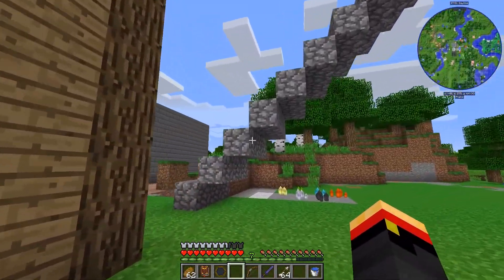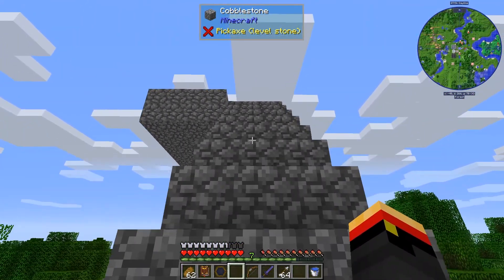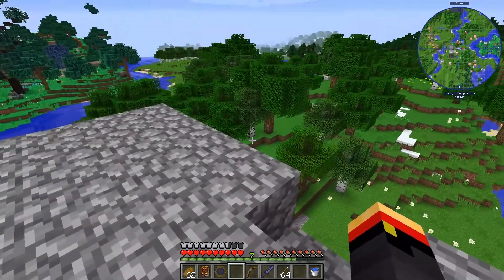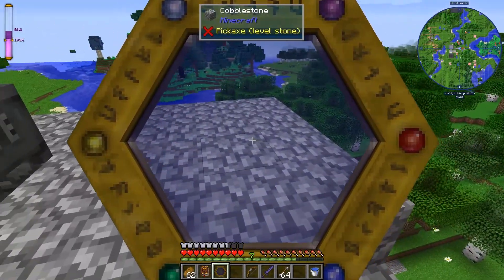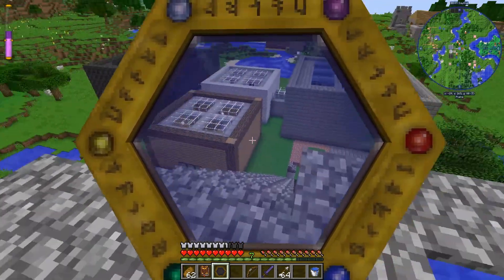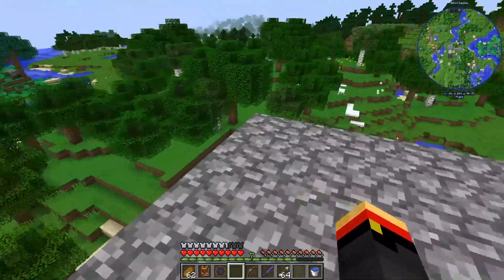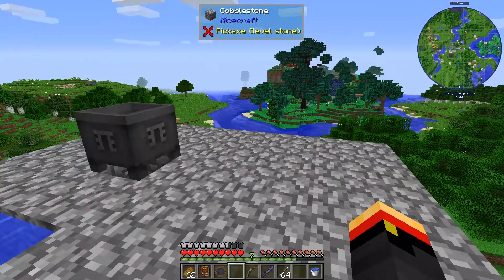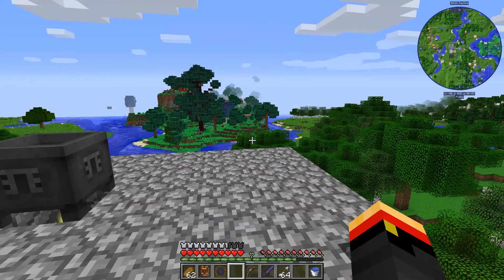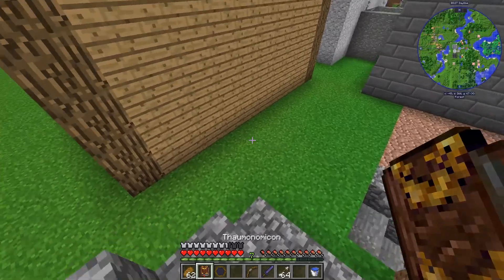There it goes — it just exploded. Let's go see what's up there. It might be nothing, it might be fine, or it might be some kind of monster. Huh, it's like nothing happened this time. The Flux is still really high in this chunk though, so it is possible we will get another Rift. Oftentimes when the Rift closes, it spawns a Taint Seed, which is a giant purple monster that is very hard to kill. Didn't happen this time, but that's what happens when you let the Flux build.